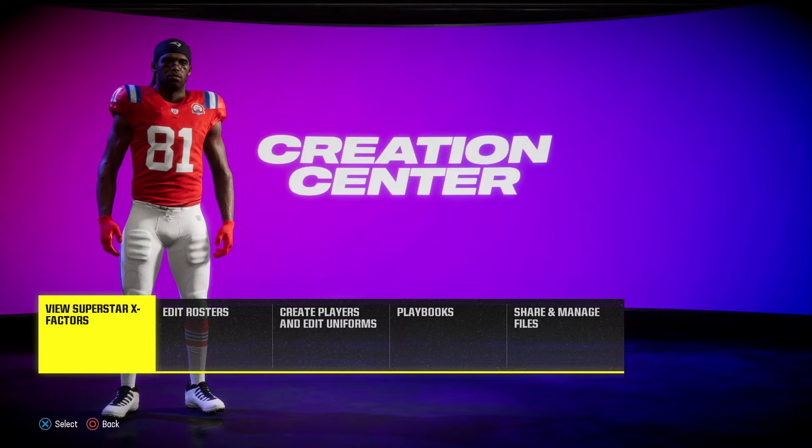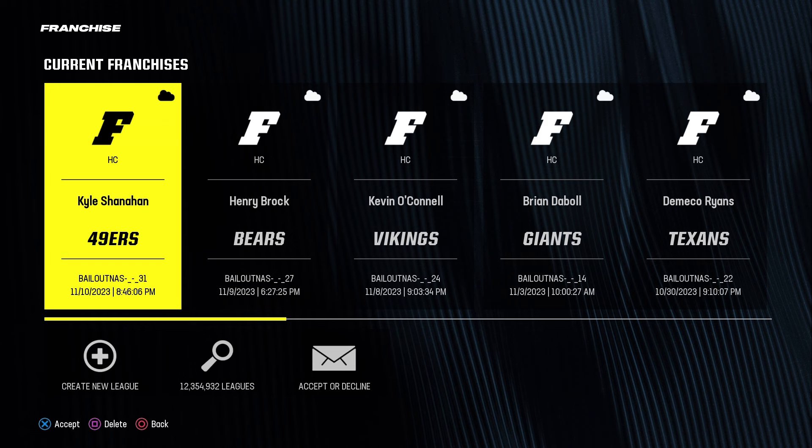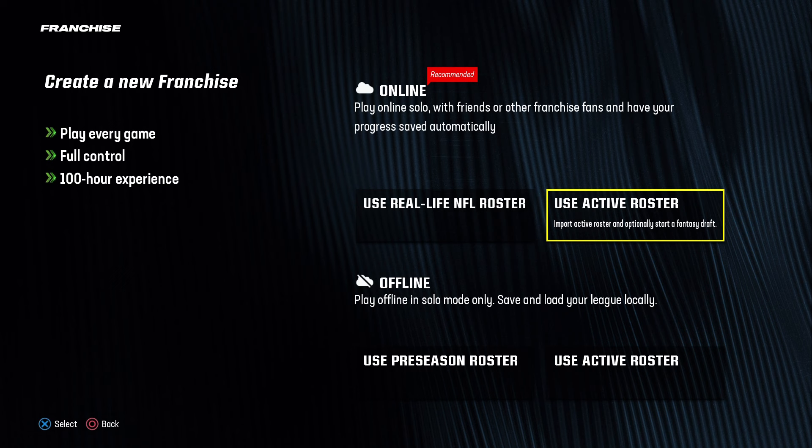You're gonna go ahead and go to franchise. I do not play superstar mode at all — I go straight to franchise mode. You go to franchise and then go to 'use active roster,' so it's gonna download the roster you currently have, and your player will be in there when you do it. It's gonna take a little bit to load.